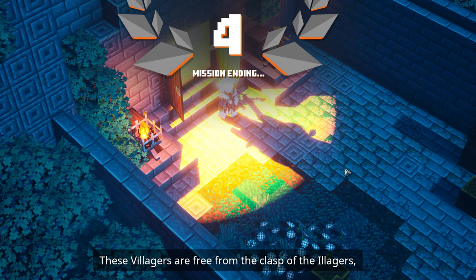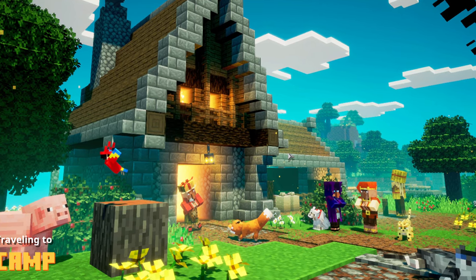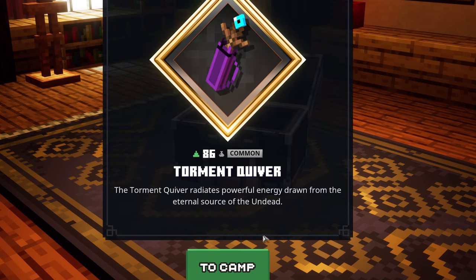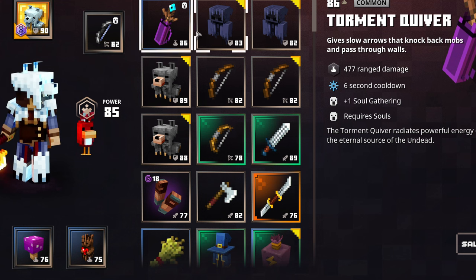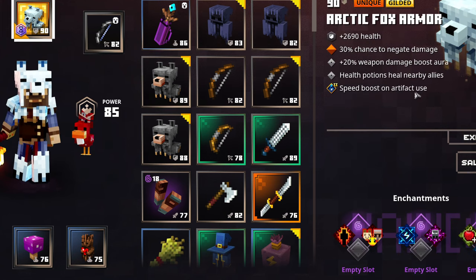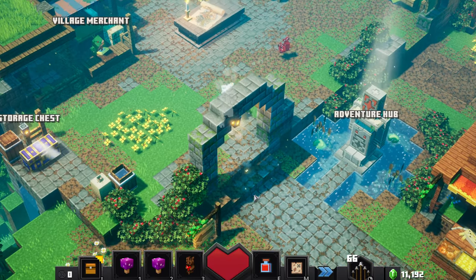Thank you guys for watching, I do appreciate it. And once we finish out the little mission here we'll go ahead and end the episode. Let's see what we got — all the little stats there. Torment Quiver: radiates powerful energy drawn from the eternal source of the undead. Gives slow arrows that knock back mobs and pass through walls — that's kind of interesting, pass through walls is kind of cool. Yeah, thank you guys for watching, it's been fun. We started upgrading all this stuff but we've got more missions to do. Thank you guys for watching once again, and I'll catch you in the next one. Peace.